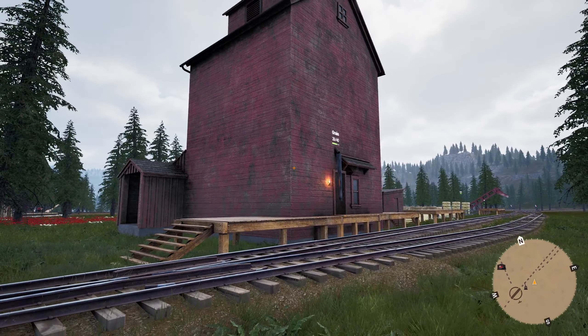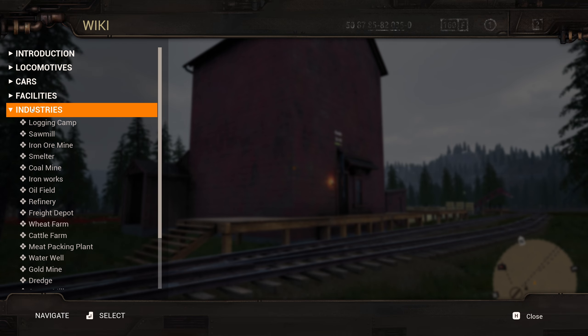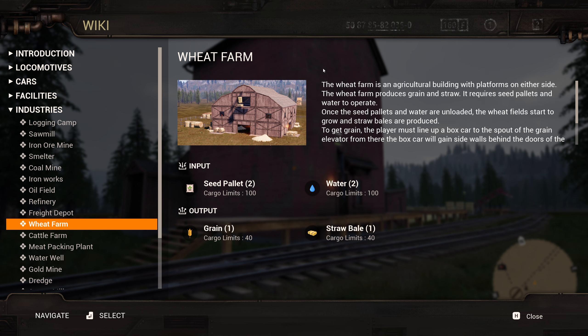Now let's get into the problems I've been facing. Looking at the in-game database on the wheat farm page: if I always want to get 60 grain and 60 straw bales, it would be useful to get the exact amount of supplies as well. Since I need two seed pellets and two water to get one grain and one straw bale on medium industry difficulty, the easiest thing would be to get 120 seed pellets and 120 water. Now to the actual problem — it's once again the bug I've been going on about for I don't know how many months.